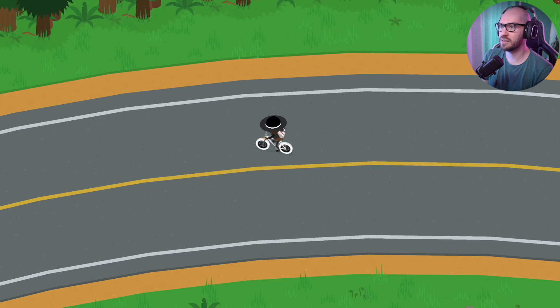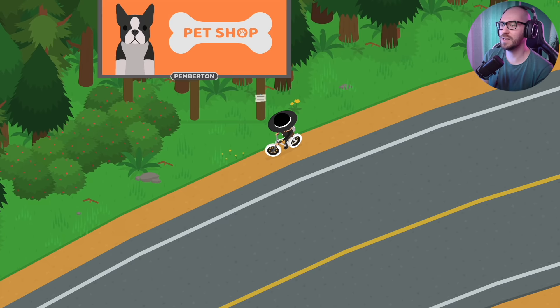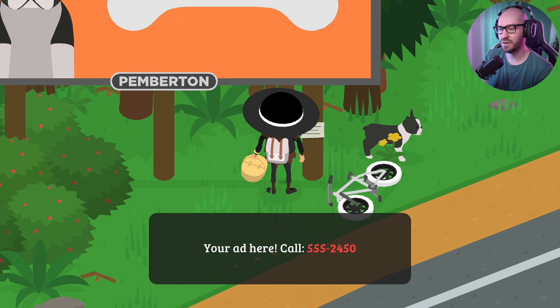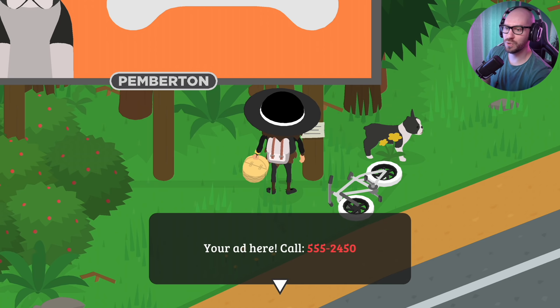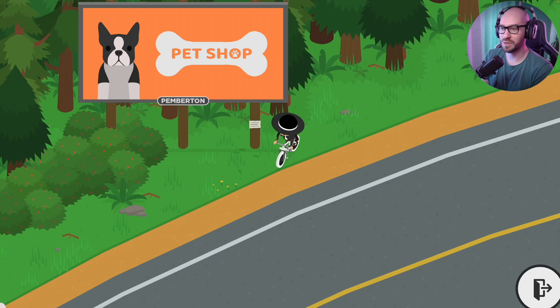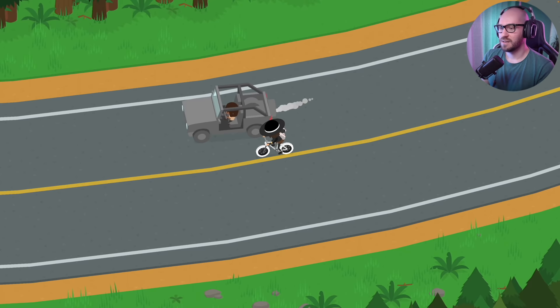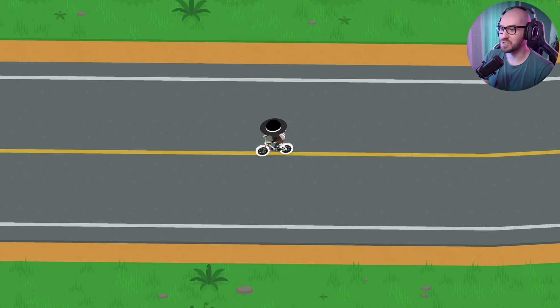That was really interesting. Look at that - another one. 'Pet Shop. Pimbatten.' What is this? And I also see something here: 'Your ad here. Call 555-2450.' Can I actually put my own ads onto this billboard, I wonder? Let me just take a quick photo of this phone number so I know how to call it in the future. That's gonna be pretty epic. I'm definitely gonna want to have my own ad on the billboard. I haven't even gotten to the electronic shop and I'm already really excited just because of the billboard.